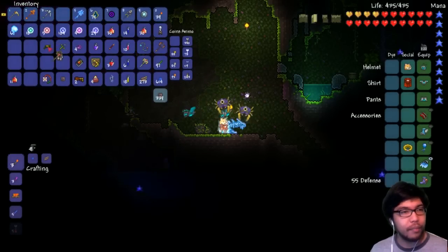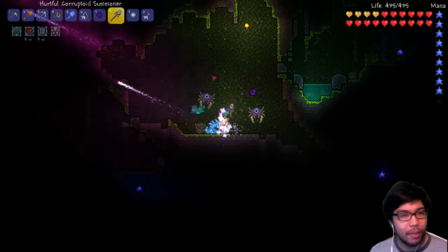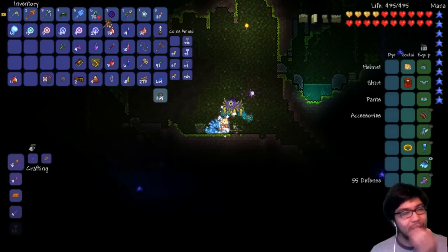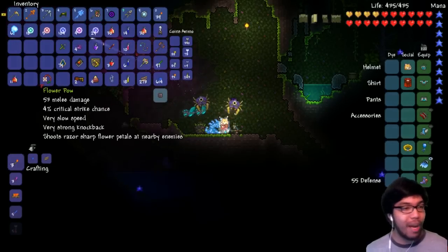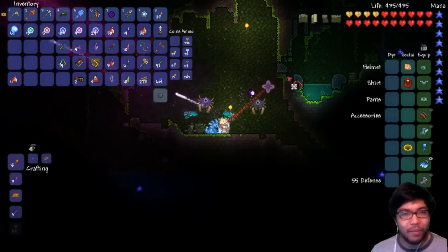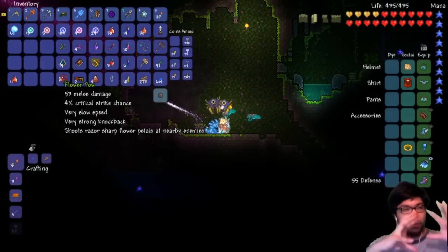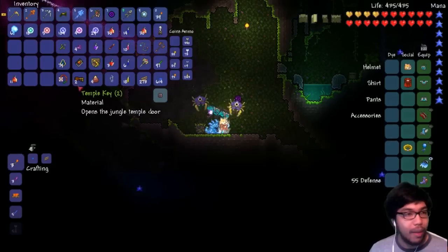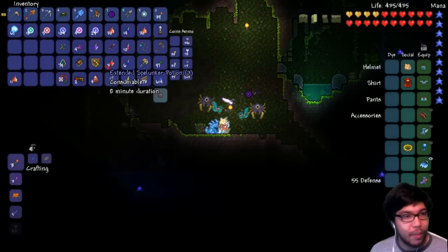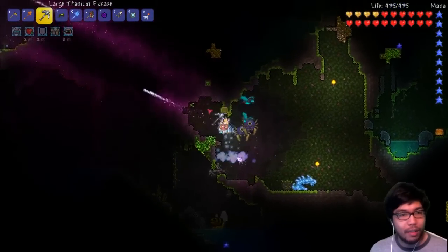We got lots of stuff — we got these guys, we got the hydra, we got a night orb, and three of these. So bueno! We also got a flower pow — I never picked this up before. I'm surprised it's not a material, because usually you take these and turn them into something greater. Let's keep searching around. Let's use our last spelunker potion — not the gravity potion. We got some more extendo potions. Let's keep going up to the top left and looking around.